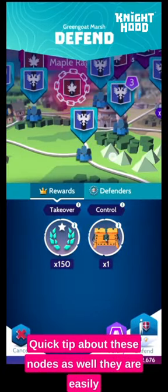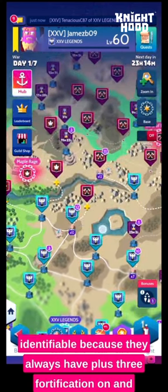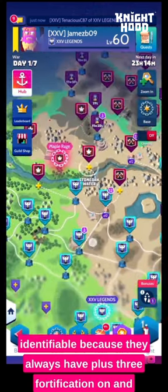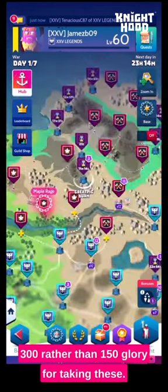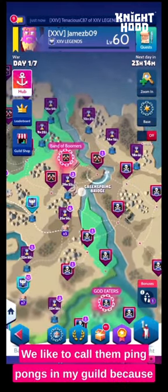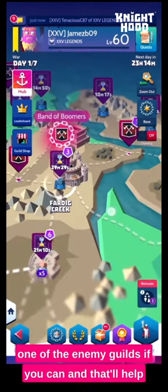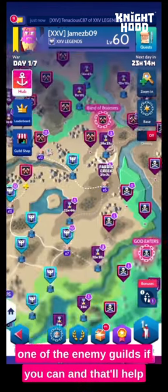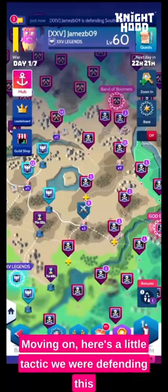Quick tip about these nodes: they are easily identifiable because they always have plus 3 fortification on, and you get double glory for taking these — 300 rather than 150 glory. We like to call them ping-pongs in my guild, because essentially what you want to do is play ping-pong with one of the enemy guilds if you can. That'll help you get glory points and finish the pass quicker.